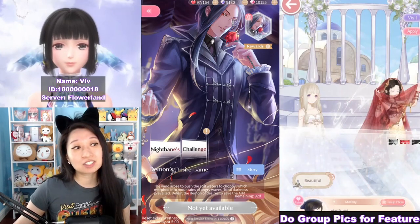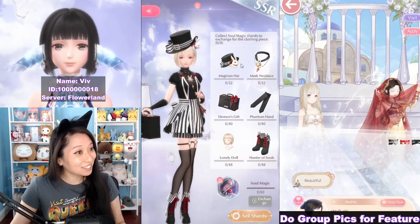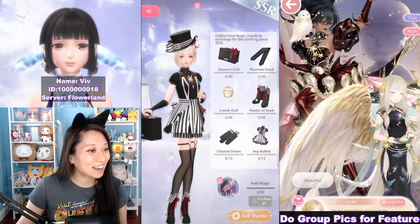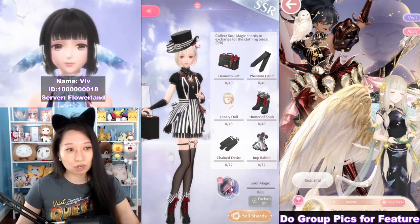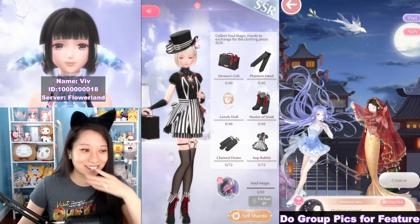You can check out the suit right here. This is a cute one — look at this, there's a little bunny on the hat. And there is an SSR designer too. Like I said, if you want the Echo, then it's gonna cost real life money.